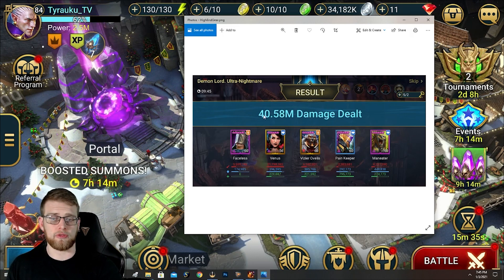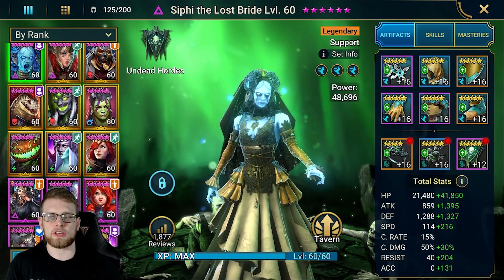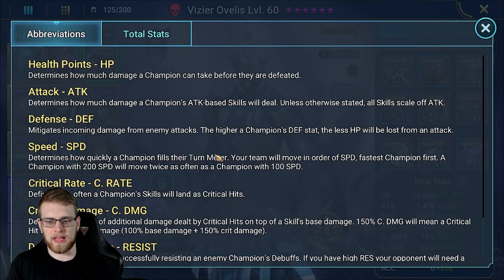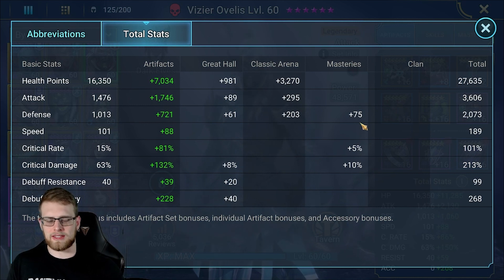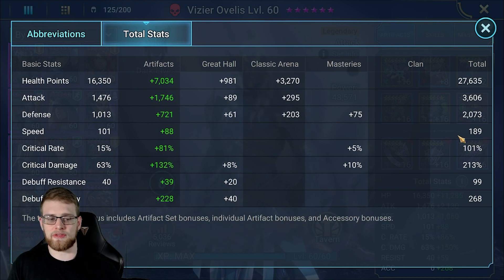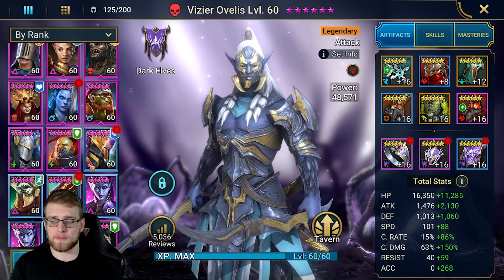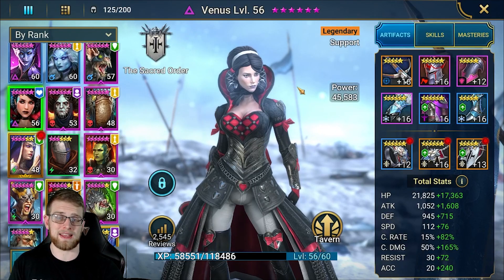40.58 million damage - okay, what's the big deal? Let me show you what kind of gear these people are wearing with regular gear, no retaliation set. They have plenty of accuracy for ultra nightmare, shooting for about 250 at least, 100% crit rate. It's just vizier and venus that I'll be changing. Vizier has 3600 attack, 101% crit, and some decent crit damage. To stay speed tuned at exactly 188-189 speed, you're a little limited on gear. Venus is similar - 260 accuracy, almost 100% crit rate, a decent amount of attack, and pretty good crit damage.